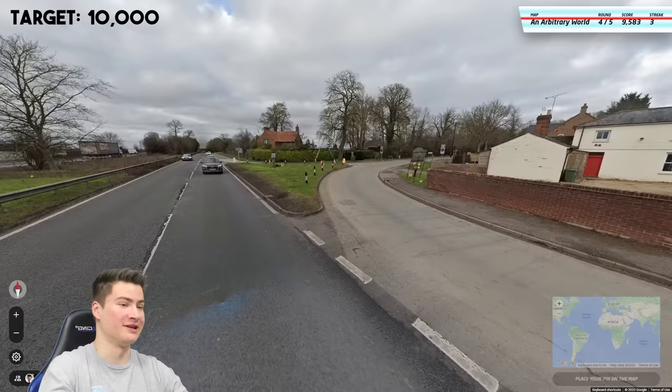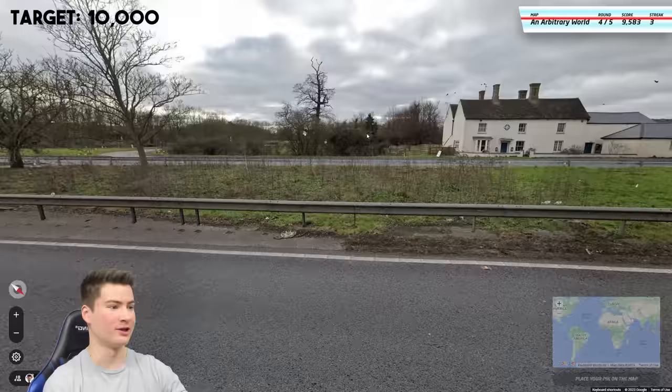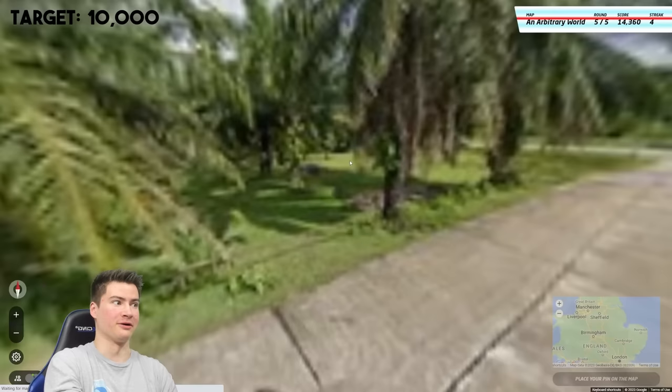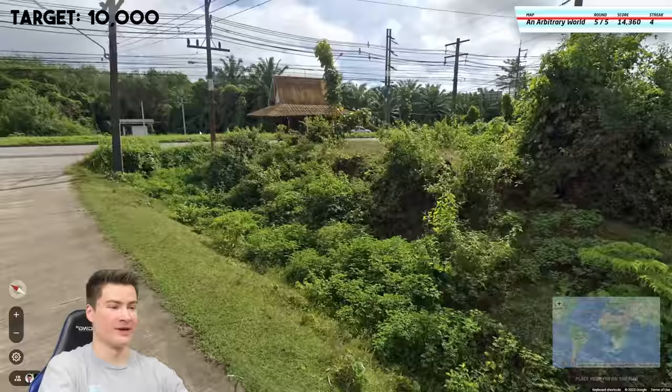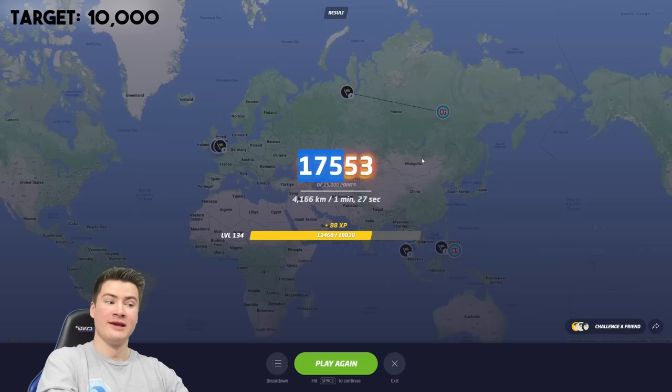Now we only need about 400 points — should be no problem. I think we're back in the UK here. Yeah, got the yellow backplates too, so somewhere in here again. Just click there. Not bad. There we go, we are well over 10k points now. Final round of the first game — doesn't really matter what we do. This is Thailand somewhere, so we'll just click right in the middle. Not bad — 17.5. Kind of just rushing through these. That's a good start for us.